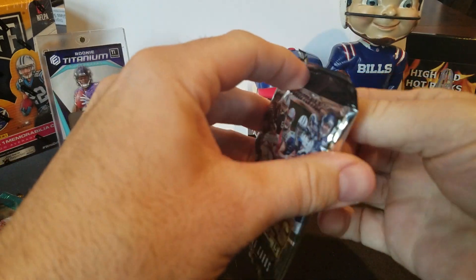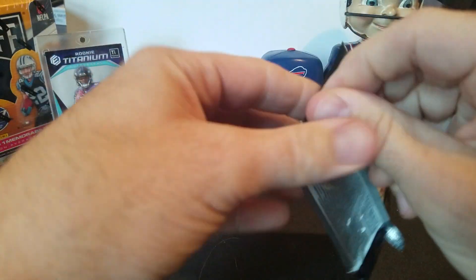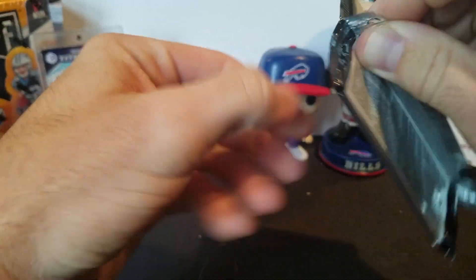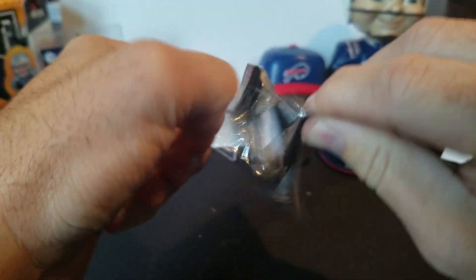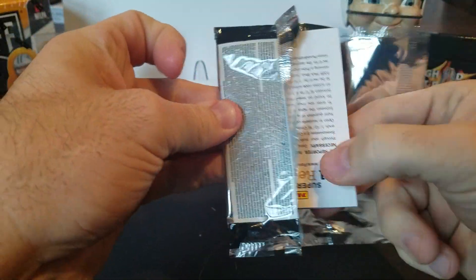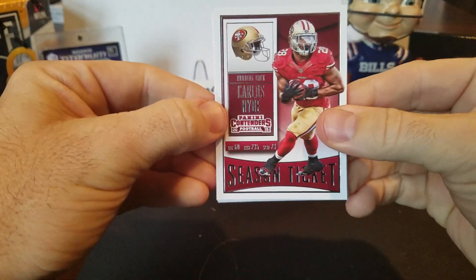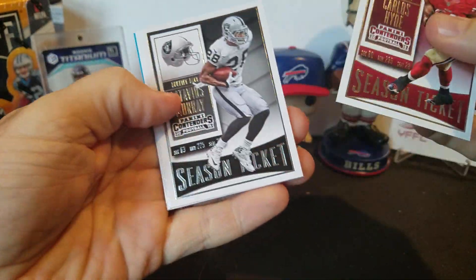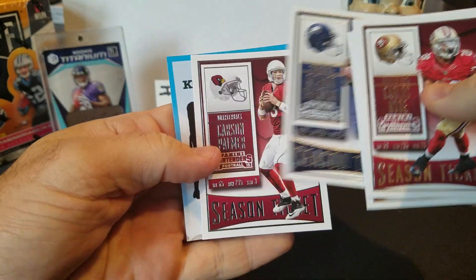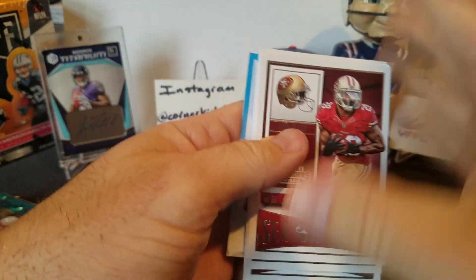15 Contenders — again with the 15s. Could be some decent stuff in this class; there are still guys obviously making big names for themselves. Jameis Winston getting his 2018 start again this week. Carlos Hyde, Latavius Murray, Kirk Cousins, Richard Sherman, and Carson Palmer. No ink for us.